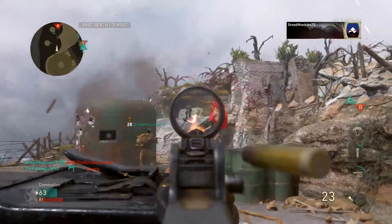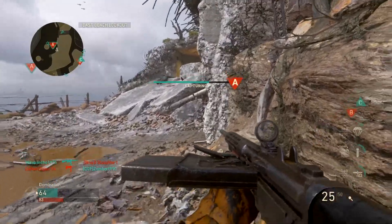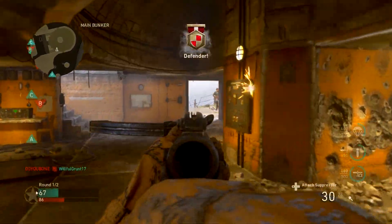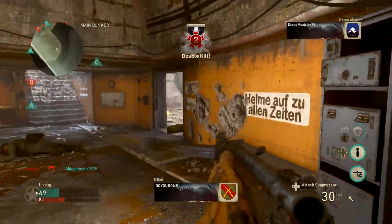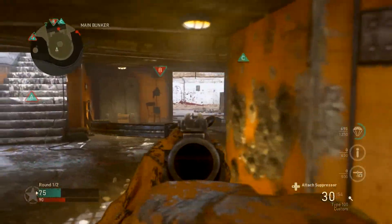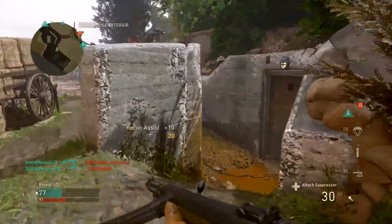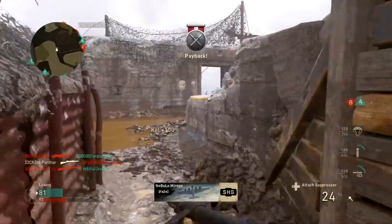Coming in at number 6 is one of my personal favorites: Grind from Black Ops 2. Grind was the skate park map that came out in the first DLC. I love playing Grind — if you could choose between Grind and Nuketown in Black Ops 2, I'm always choosing Grind. Black Ops 2 Nuketown was pretty trash, but Grind had a really nice layout. A skate park is one of the coolest themes for a map and I believe it was original to Black Ops 2.